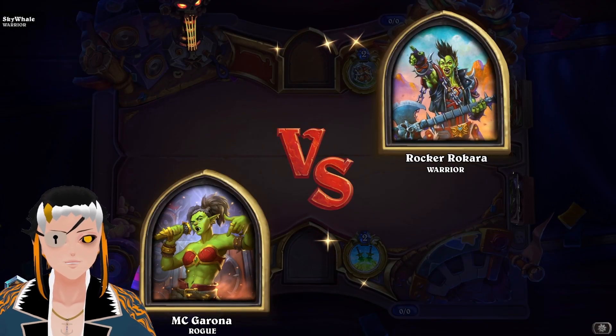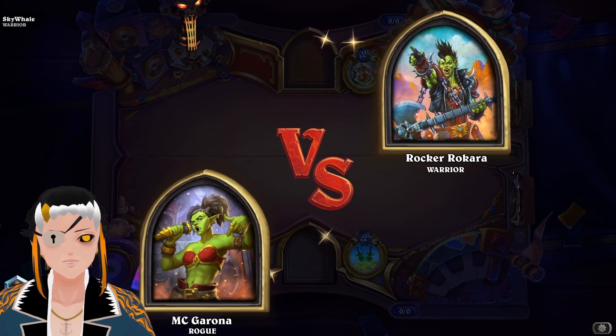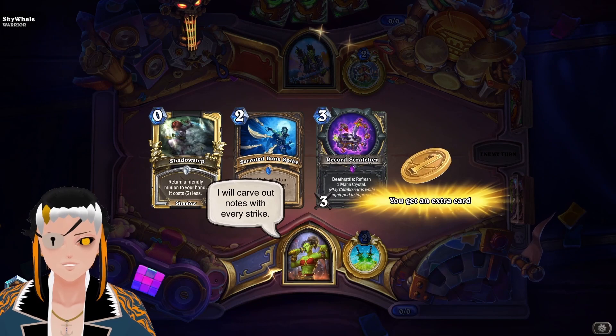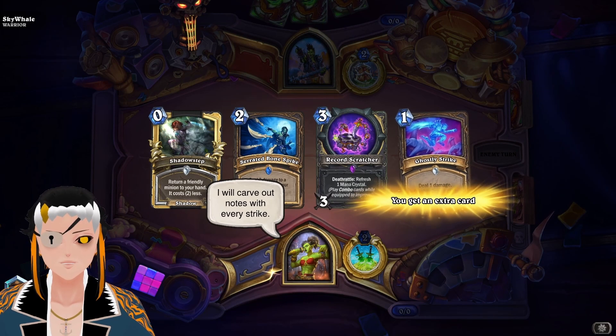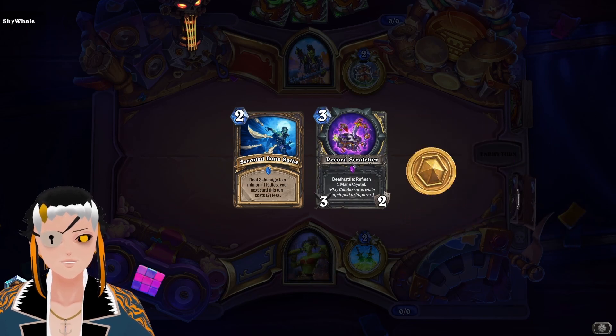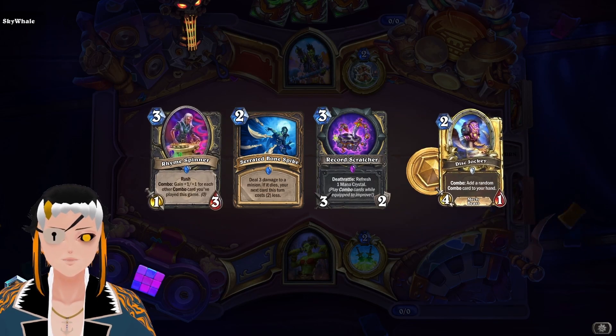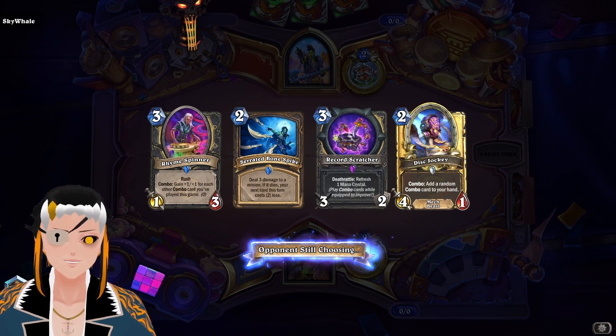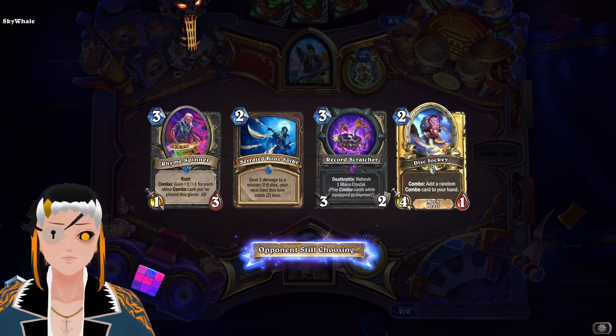Alright, time for a game against Warrior. A lot of people are playing Warrior, I don't know how much the buffs are actually mattering in the long run. This opening hand besides Shadow Step is not that bad. We're going to get rid of Ghostly Strike too — probably should have kept that, because our hand looks a little bit worse now.